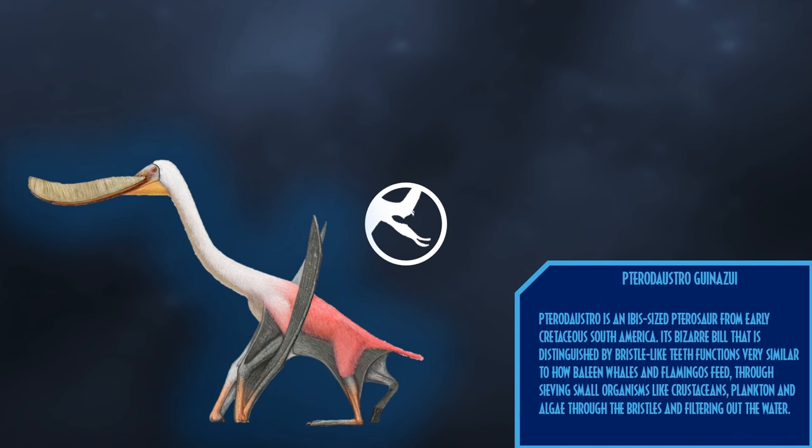Pterodaustro is an ibis-sized pterosaur from early Cretaceous South America. Its bizarre bill, distinguished by bristle-like teeth, functions very similarly to how baleen whales and flamingos feed — sieving small organisms like crustaceans, plankton, and algae through the bristles and filtering out the water.